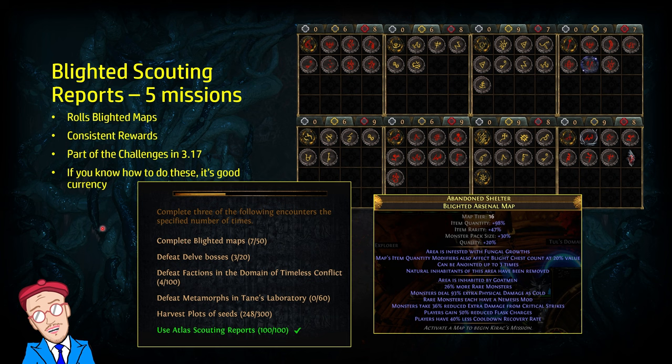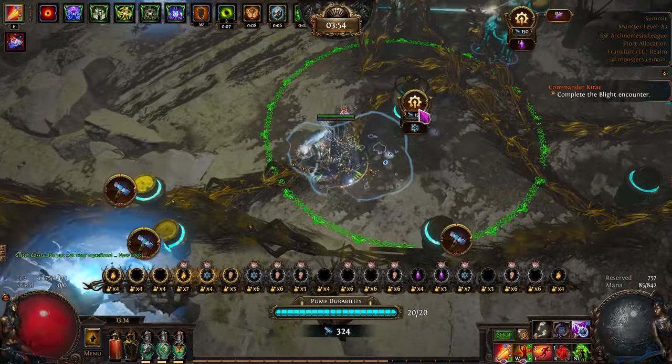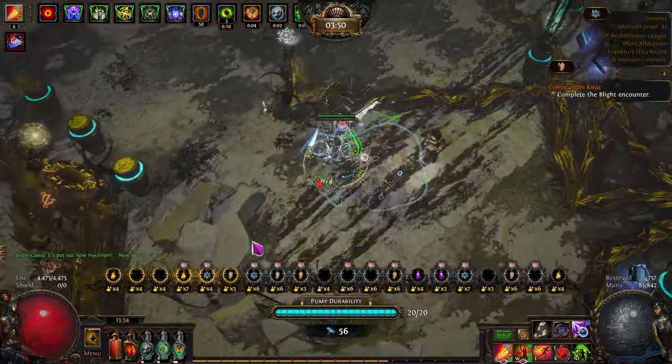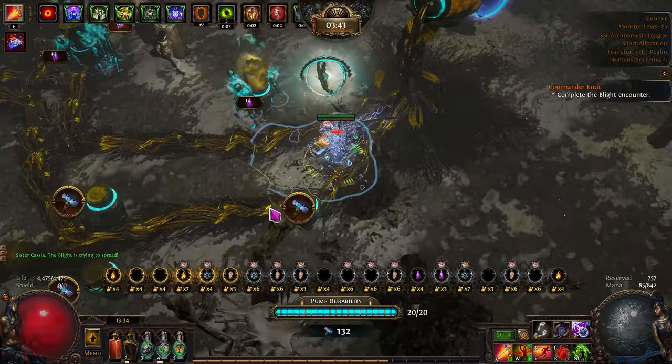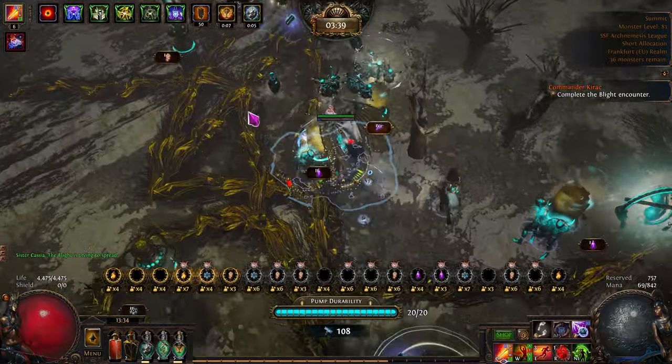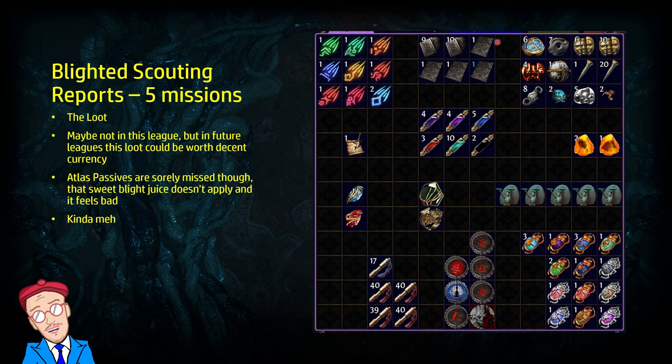Then blighted scouting reports — I ran five of these. They roll blighted maps, which means very consistent rewards. Blighted maps are also part of the 3.17 challenges where you need to complete 50 of them, so this helps with that. If you know how to do these maps, it is decent currency. From just five maps I got: a decent number of essences, some stacked decks, regular cards, a bunch of oils of course, a bunch of maps, and a little bit of currency. All things considered, the Atlas passives are really sorely missed here — you can get so much better loot if they were enabled.